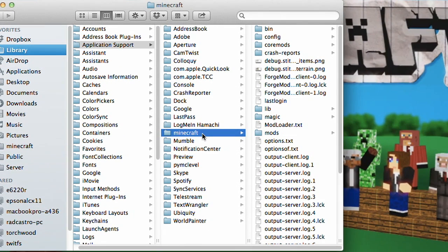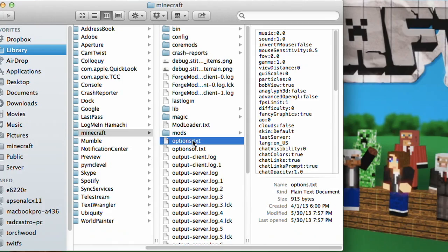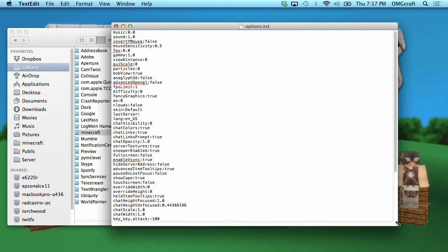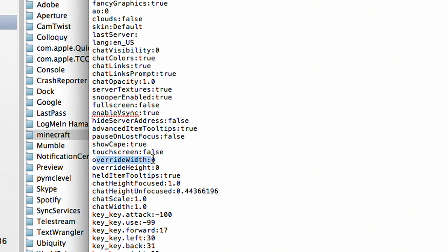Inside of this folder, you will see a whole bunch of files. The one that you are looking for is called Options.txt, and this can be opened with Notepad or with TextEdit on the Mac. This is where the game of Minecraft stores all the information about your settings in-game. You'll see things like where your volume is set, what your difficulty is set at, and other game stuff like that.